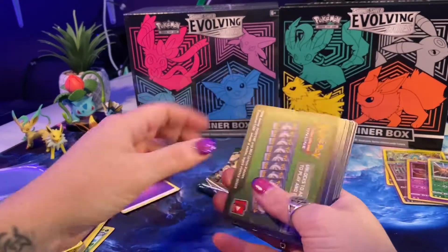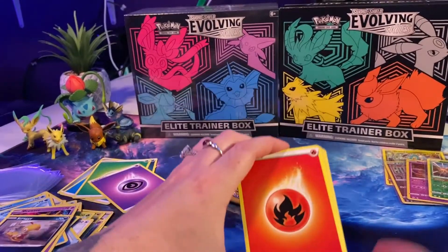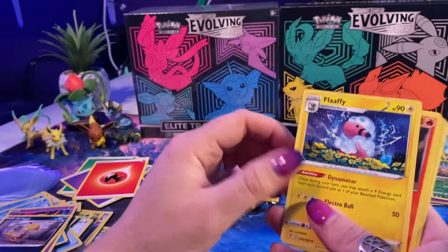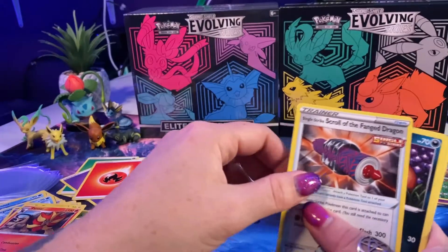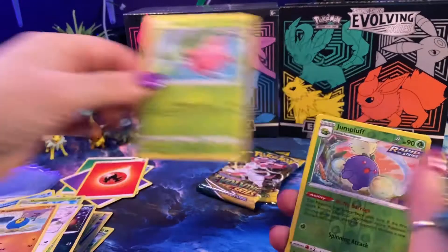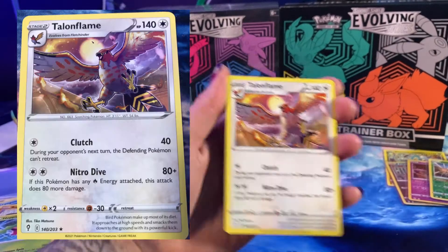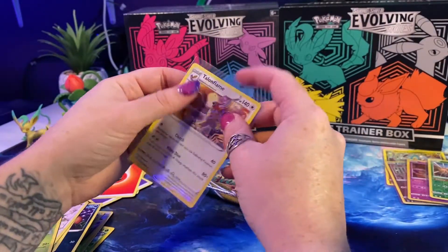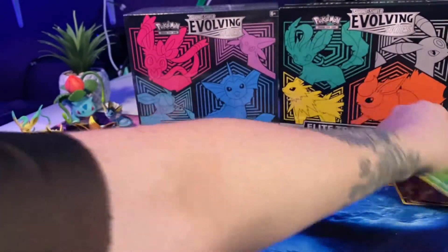We've got Nickit on the front, but we're going to flip it over. I'm going to call Steel Energy — we got Fire. Flaffy in a field of yellow flowers — love it. Flaffy and the Ampharos evolution is another one of my favorite Pokemon. Pyroar — one of my least favorite Pokemon. Nickit, Dwebble, Rufflet, Roggenrola, Hoppip, Reverse Holo Jumpluff, and Talonflame — really cool art on that Talonflame. That's our rare for this pack. Talonflame is one of my favorite cards to play in the TCG online.